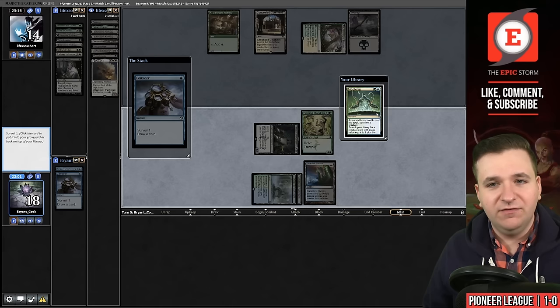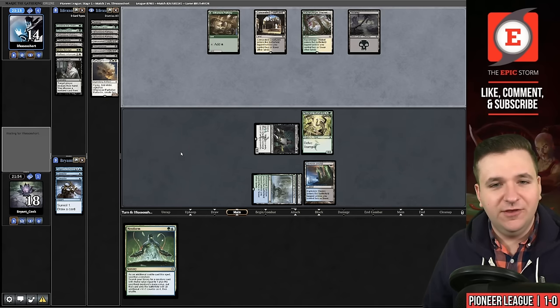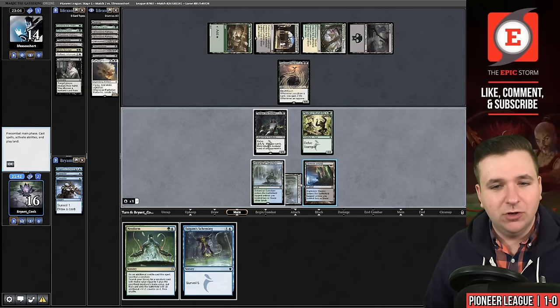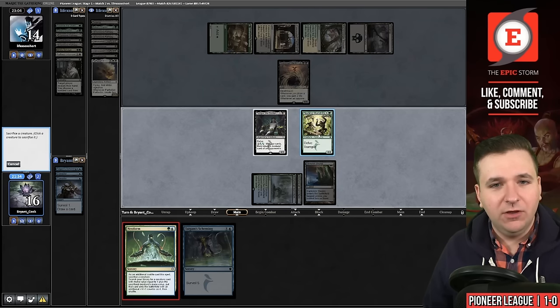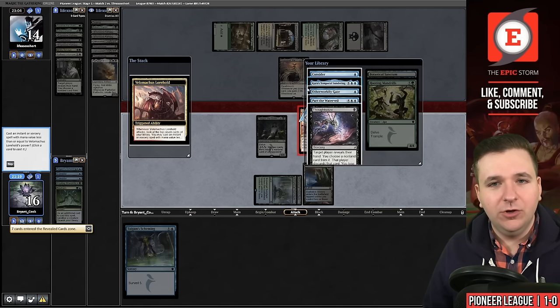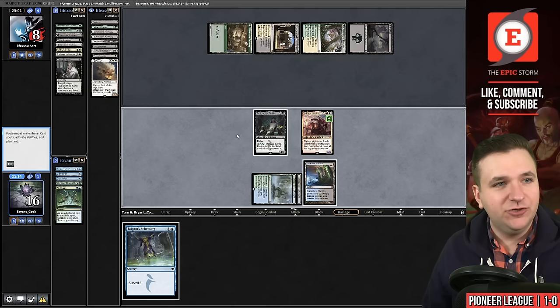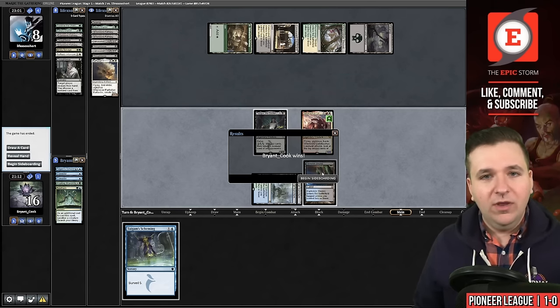I'm going to play Consider in case I find a Thoughtseize, and instead I find the card that would have won the game — we'll put that on top and pass the turn. So maybe I was supposed to Consider instead of playing the Mandrills first; that's a mistake on my part. We will lose two life. The Tygum Scheming was actually a very good draw here — assuming I get one time walk, it will help me find the next one. Play Neoform, sacrifice Mandrills, grab our dragon, and now we will attack. We found Karn's Temporal Sundering — I will take an extra turn and bounce the Shield-Wall Sentinel. We don't even need the extra turn because we bounced it, so now Tasigur deals lethal. We have taken game number one away from Abzan Grease Fang.